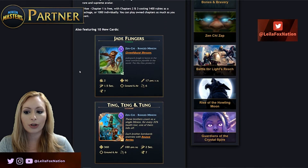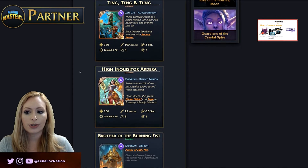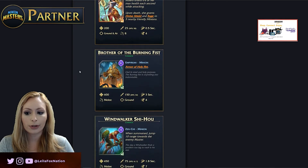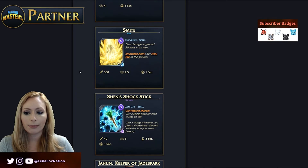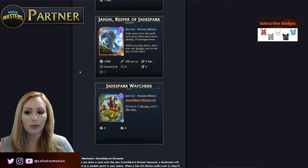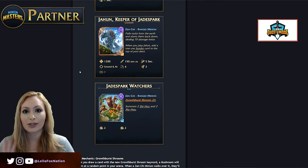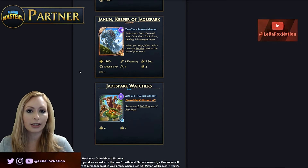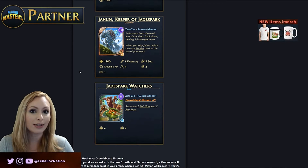This new expansion also comes with 10 new cards: Jade Flingers, Ting Tang Tong, High Inquisitor Ardera, Brother of the Burning Fist, Wind Walker, Shi Ho, Ardent Aegis, Smite, Shen's Shock Stick, Jahoon Keeper of Jade Spark, and Jade Spark Watchers. All of these cards have been on the website and released slowly over time, so I'm not going to go over them now — check my other videos or the website, or log into the game since it is already live.